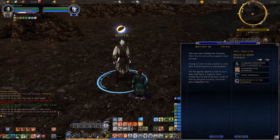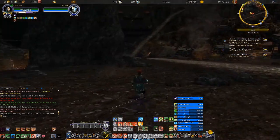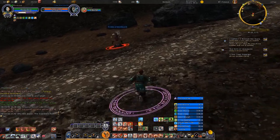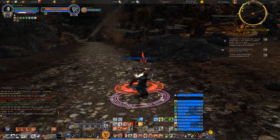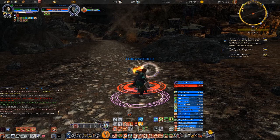We must seek Ushkbal, the overseer — it is he who will accomplish what we seek. He has agreed to talk to us, at least, and there is hope for more. Surely he is found at his post north of here in the great foundry, which lies in Malthuvor. Right, I'll look for him eventually. Right now I need to take care of a few more forge workers and find out what's happening at that location seen by our friend.